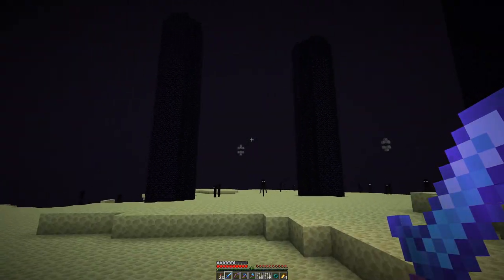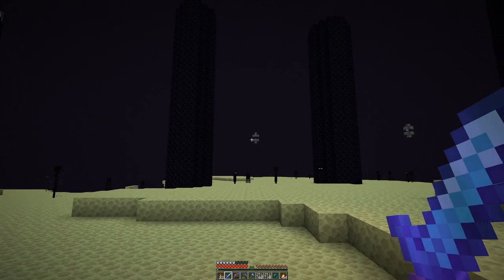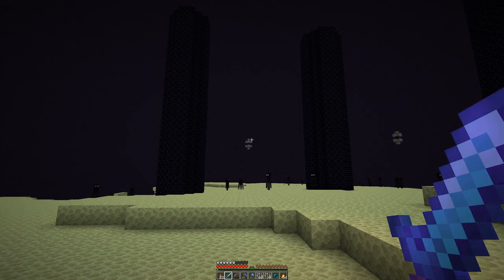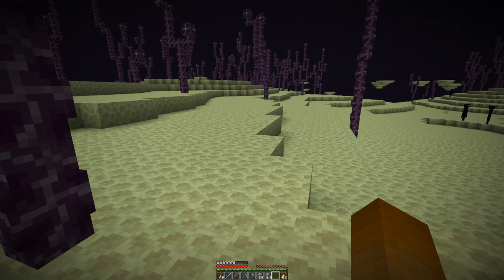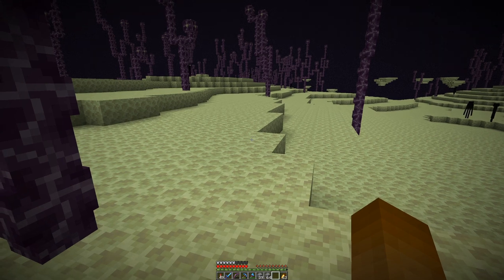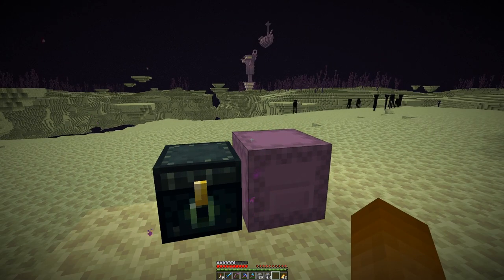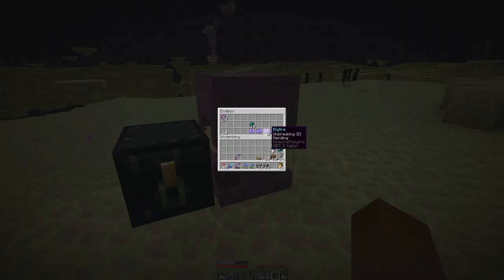I think I will venture out in this direction a bit to figure out what we have in terms of end cities over there. With a large random distance it's not so difficult to find end cities. The gate was somewhere back there and even from there I could spot this one, which even comes with a ship. Looking at what we have: five spare elytras — a few more will probably not be a miss. But we are here for the shulker shells.